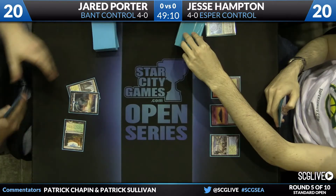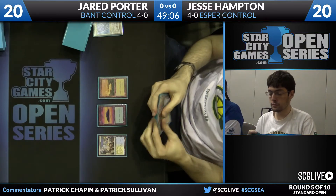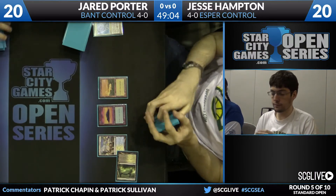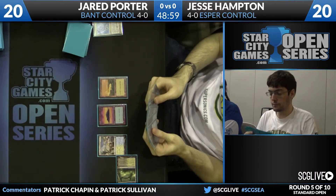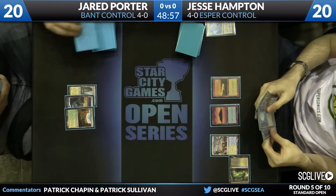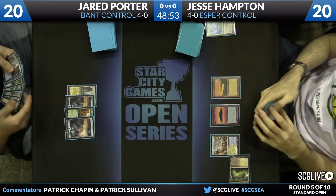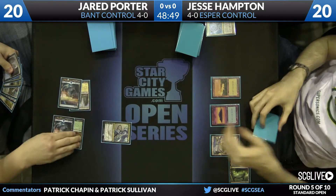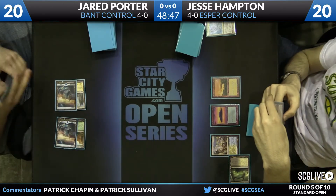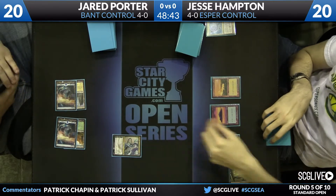When Jared plays Hallowed Fountain then drops a green land on turn three, Kiora comes to mind. Kiora is a very powerful planeswalker. I also really like her alongside Jace — Jace is really good against a lot of little things where Kiora struggles. Jace is not very good against one big thing, which is where Kiora is quite powerful, so they're a nice tandem as Kiora enters play.